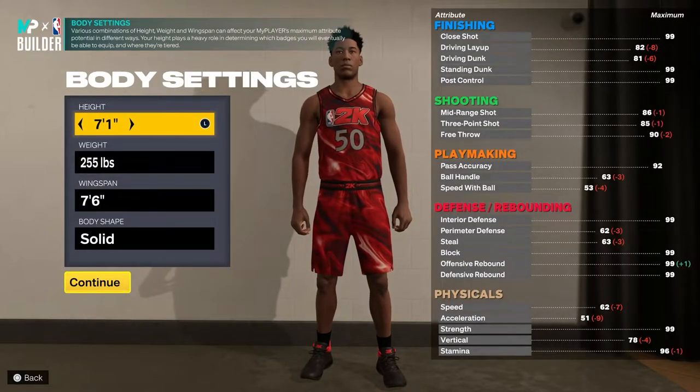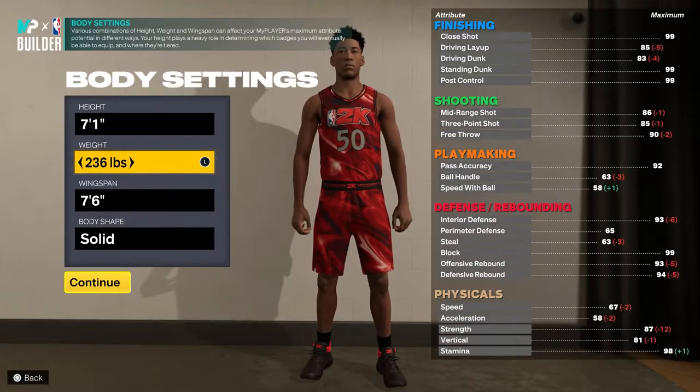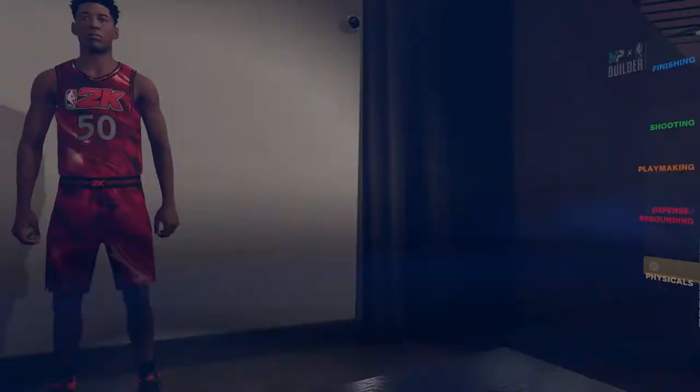For the height you want to move it up one inch to seven foot one. For the weight you actually want to go ahead and drop that to 236, and then for the wingspan and body shape you can leave that the same.